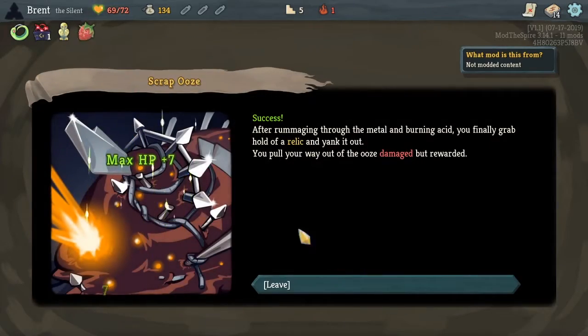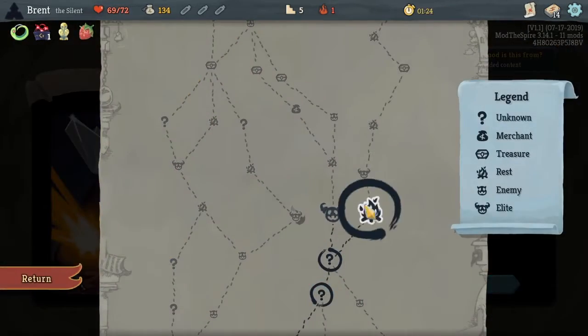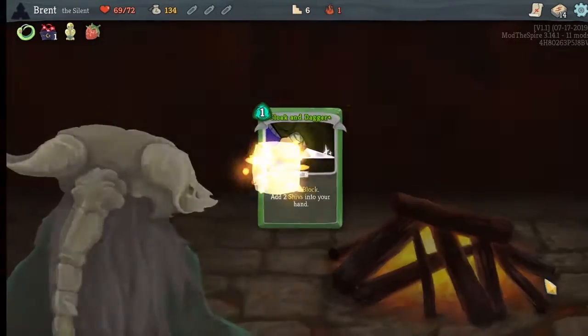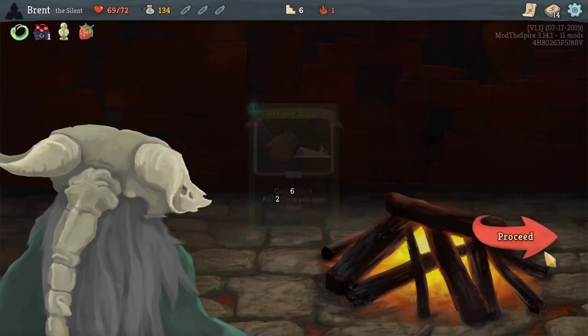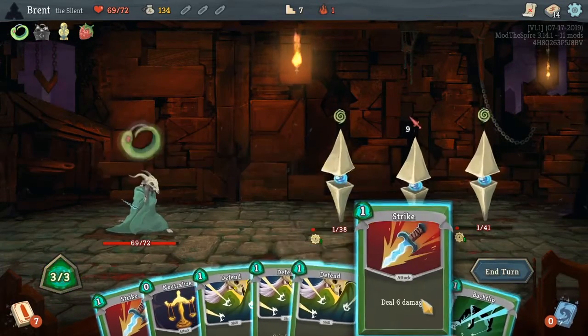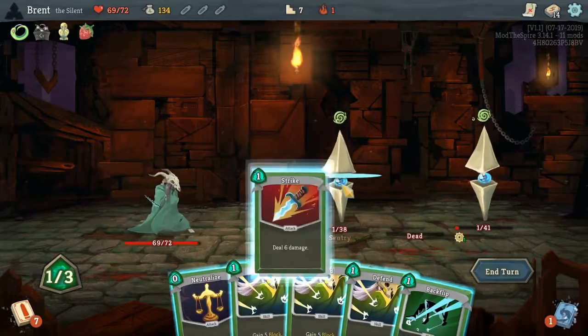And of course that free elite strawberry — a little bit of extra max HP right there. Because yeah, there's not a ton of cards I need to upgrade with the Defect, but getting things like neutralize and stuff like that upgraded is always very nice.